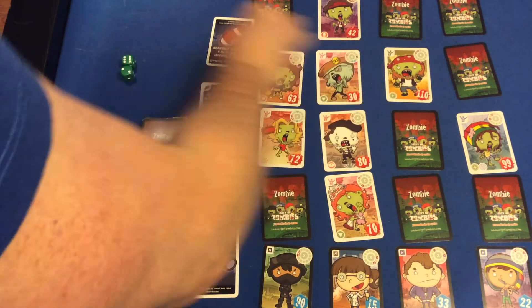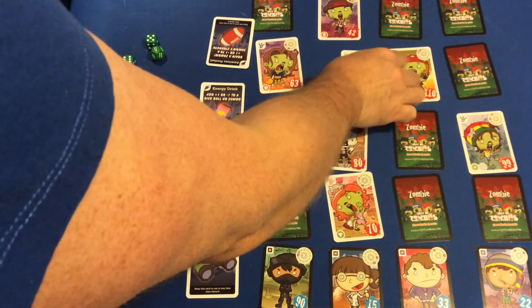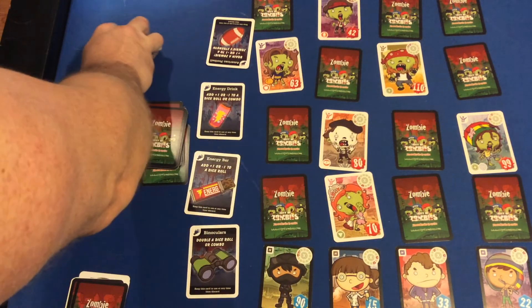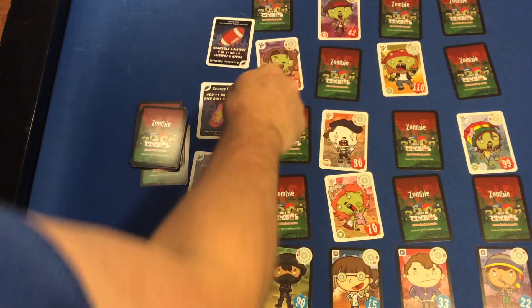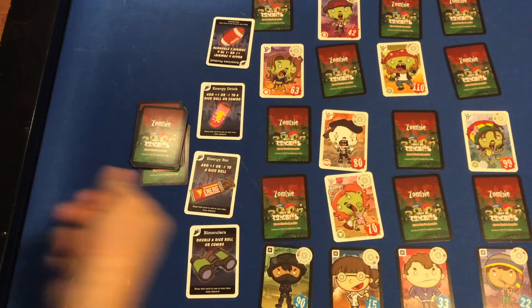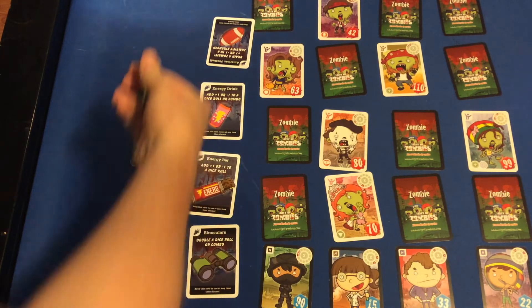So you're getting the Baywatch zombie and you're getting the taxi driving zombie. And not even an item used. So far in both games we haven't needed to put any more zombies down. We've always used every dice. Because remember in Times Square you can use a solution that doesn't use all the dice. So far we've been good with that, so let's see if we can keep it going.